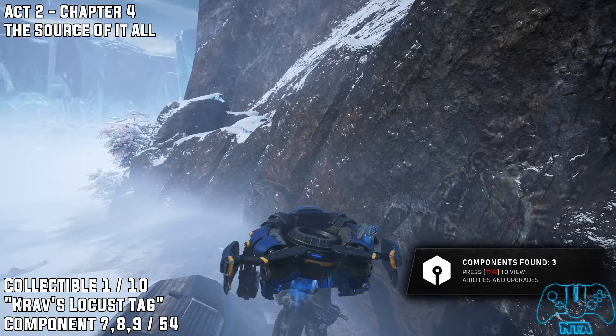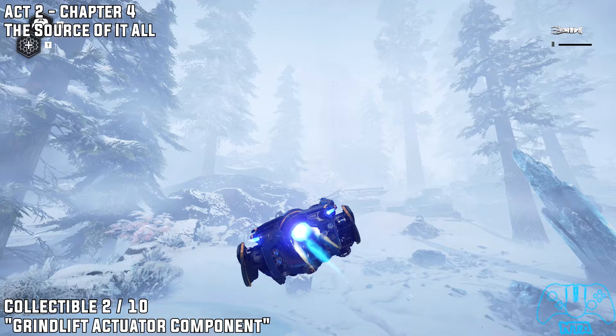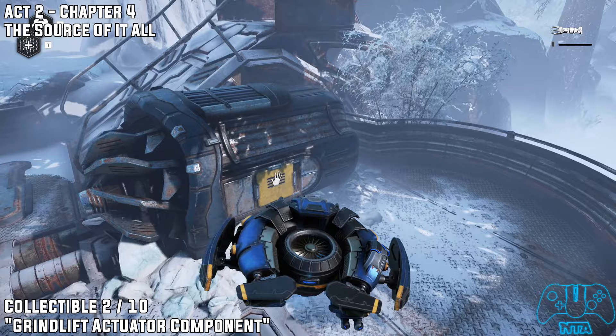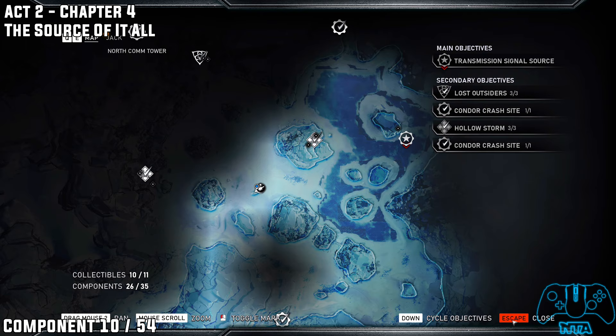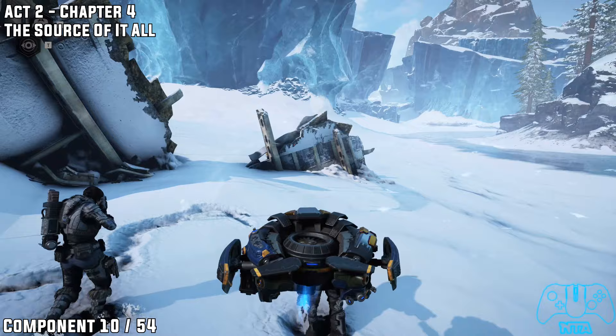Then go slightly to the right from where the dead person is to find components seven, eight, and nine. Note that you can grab these in any order since you can pretty much free-roam in this area. Once in this area you have to fight a bunch of Locusts and one of the new enemy types. Go to the left part of your main objective and you'll find your collectible — that is part of the secondary mission objective.